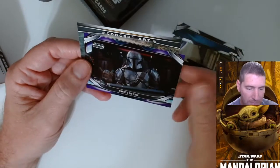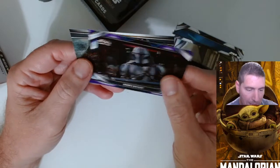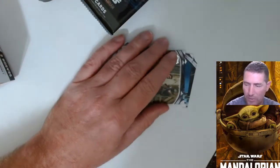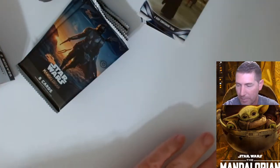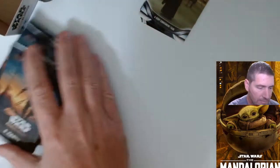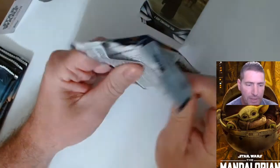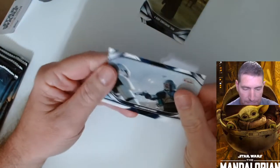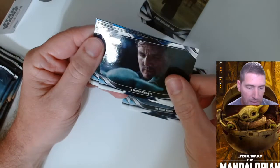We got a purple, and the purple is not numbered so maybe that's not the top parallel. Mando's Big Save and a concept art — I remember the concept art for the blasters were like one out of three packs. Not quite sure what they're worth. Hobby boxes right now are going for what, 120 to 130, and I gotta believe that's gonna go up once the season comes around. Rescue Mission, Proper Goodbye, Child's Connection.